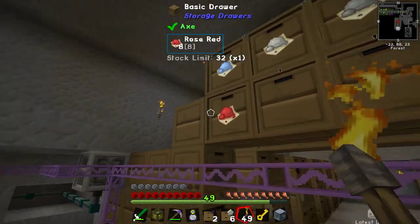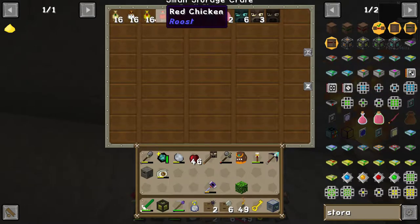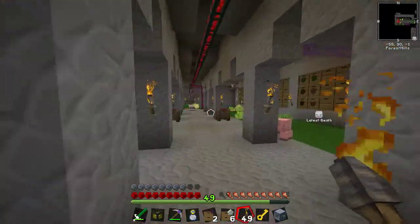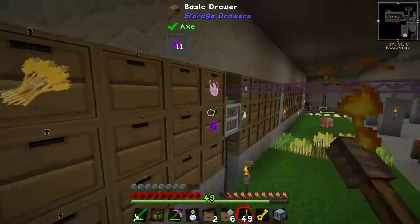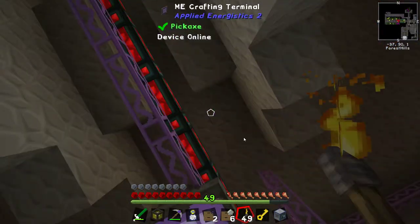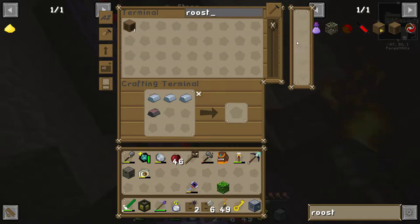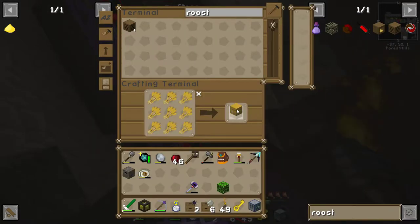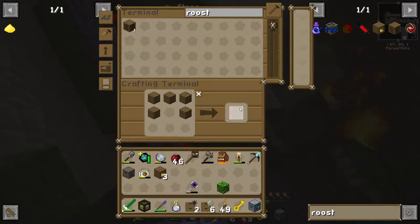I didn't put all my chickens in roosts because the actual limitation is the amount of wheat that we're growing right now. It takes several pieces of wheat to produce a roost, because in order to make a roost you need three of those, and in order to make those you need nine of these. So you can only make so many before you run out of wheat, if your wheat isn't going fast enough.